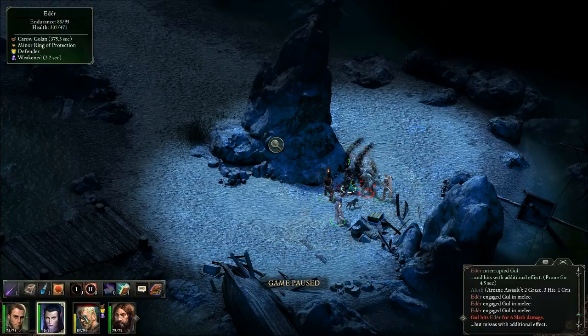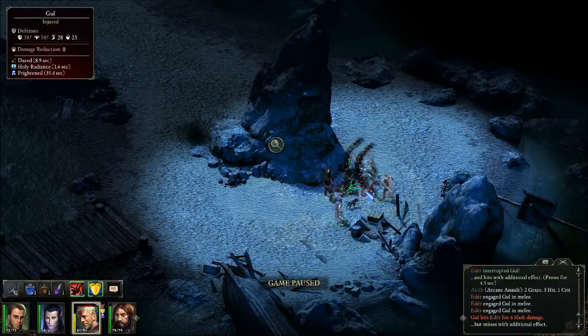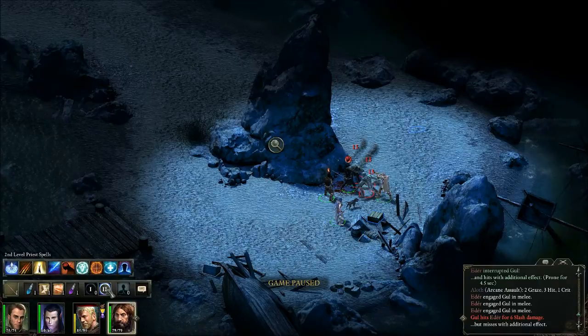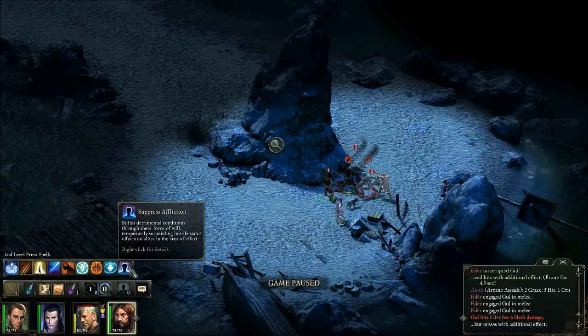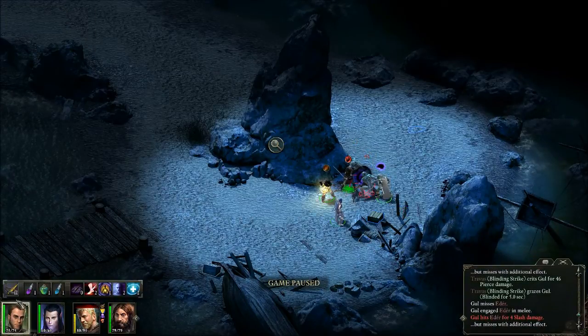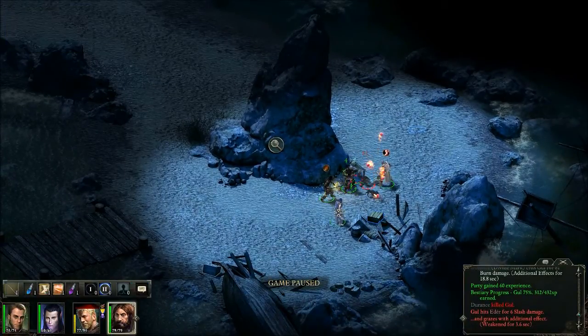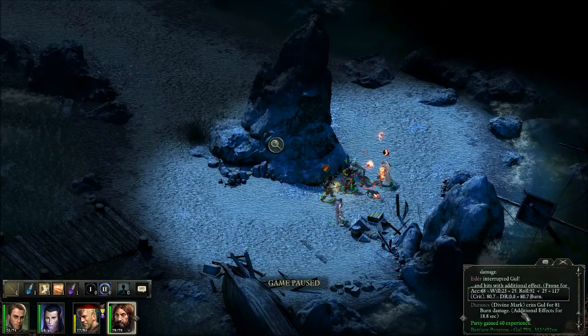Alright, how are we looking here? A deer's getting a couple hits but he's alright. We have a frightening effect on him, that one's knocked down. Let's go for a knockdown on this one. Let's see how many hit points he's got — let's use up the last of these spells. What might be useful here? Let's go with Divine Mark, hit this one right here. I still have my crossbow. Let's get a crippling strike on this one. Divine Mark hits ghoul for 81 burn damage — and there's a crit too!